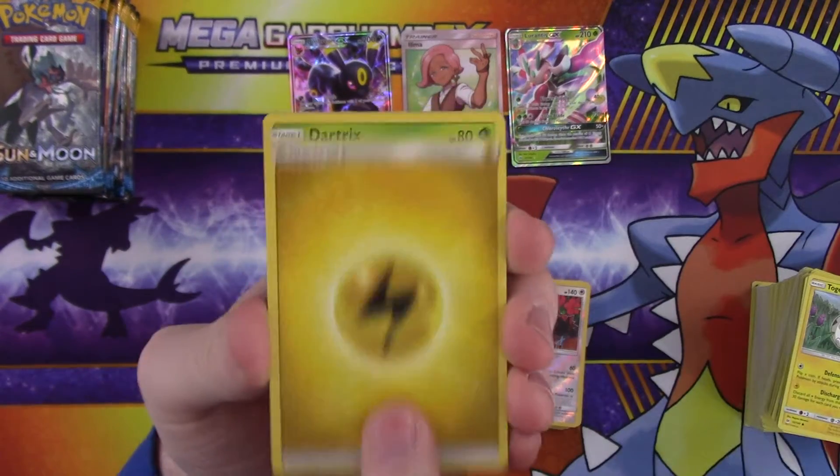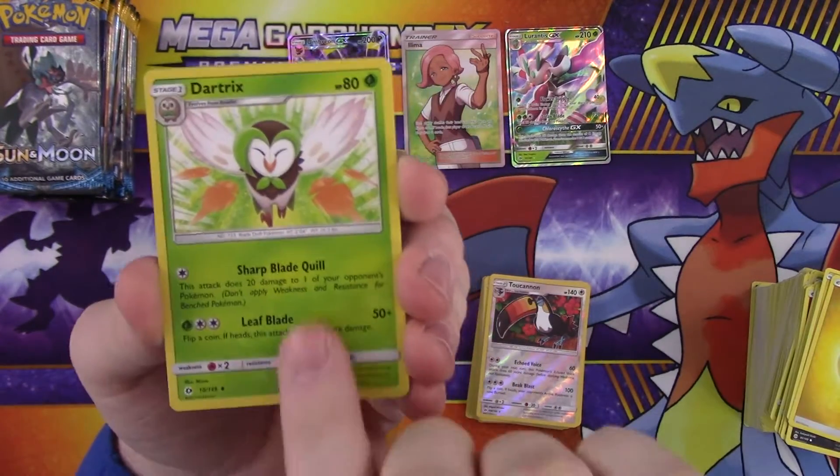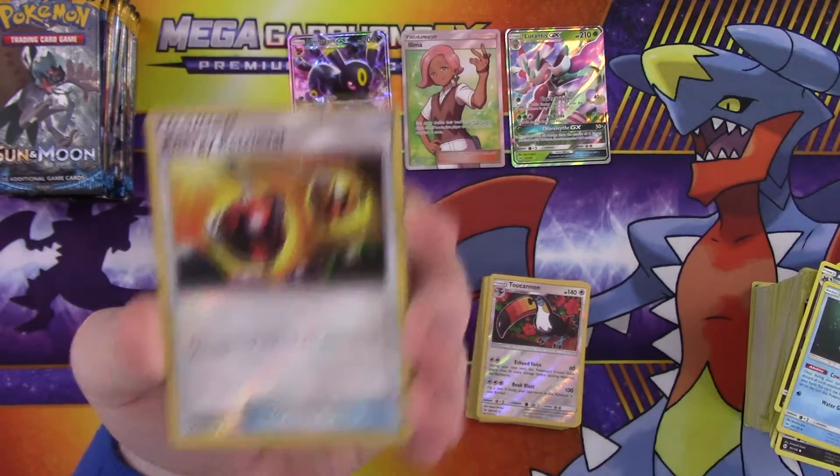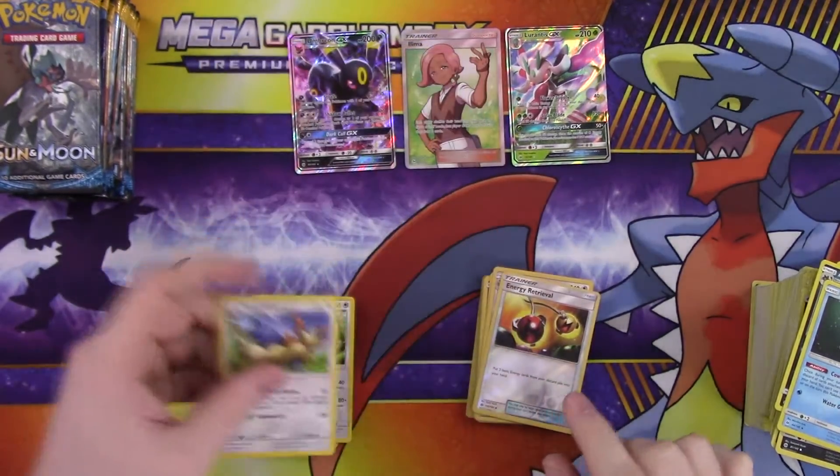Let's see if we can get more GX's or maybe a full art. Dartrix, Alolan Raticate, Wishiwashi, reverse Energy Retrieval, and a rare is a Stealth end — Stealthend.